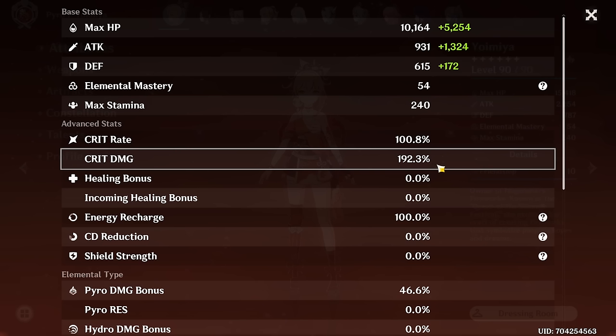I just needed 7.7 more percent crit damage — not even 8. That should be possible, right? That's what I thought back then. And since then I've been farming the hell out of the Shimenawa domain and putting so many artifacts into the Shimenawa strongbox since it got released with Fontaine. It's by far my most farmed artifact set, and I've got so many good Shimenawa pieces, but none of them were the upgrade I needed for my Yoimiya. Her build was already so good that getting an upgrade seemed impossible at some points, but I kept at it and didn't give up.